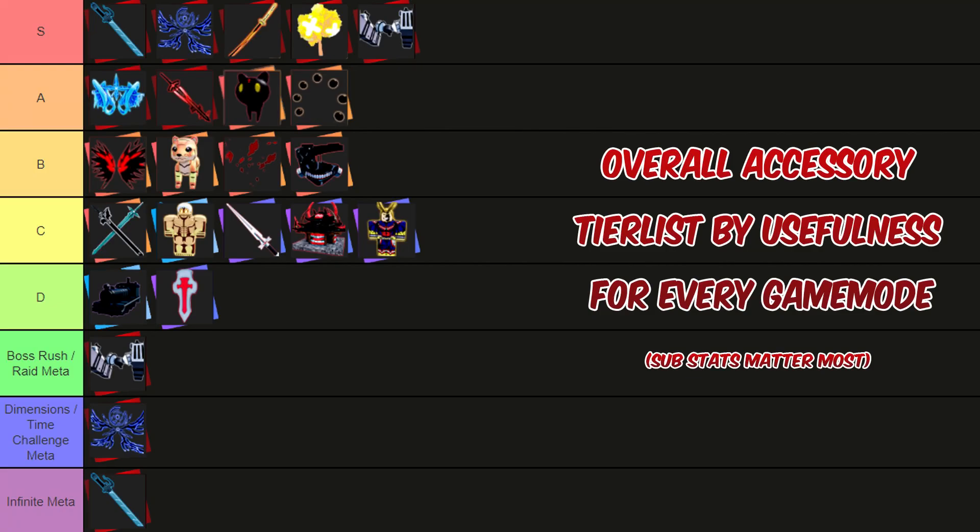As you can see on this tier list, I have three really peculiar tiers that aren't really in the standard tier list, but I wanted to add them: Boss Rush Meta, Raid Meta, Dimensions Meta, Time Challenge Meta, and Infinite Meta — the five game modes. The Boss Rush and Raid Meta is Maneuver Gear, because it has good boss damage. The Dimension and Time Challenge Meta is the Energy Wings, because they have good cooldown reduction. And the Infinite Meta has the Titan Blade, because it deals damage in general to mobs as well.